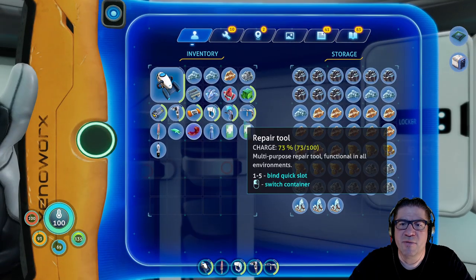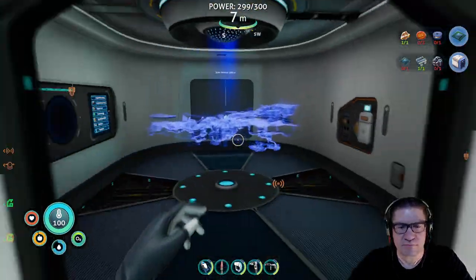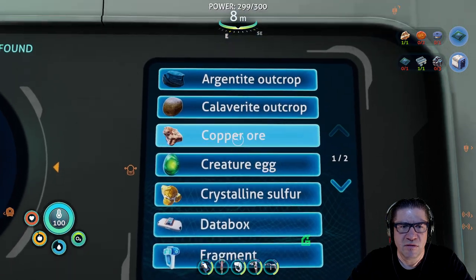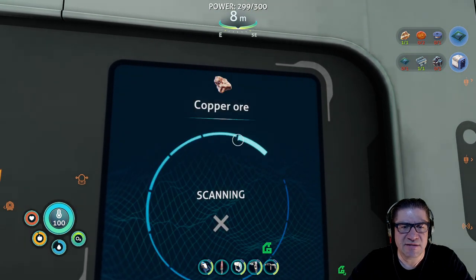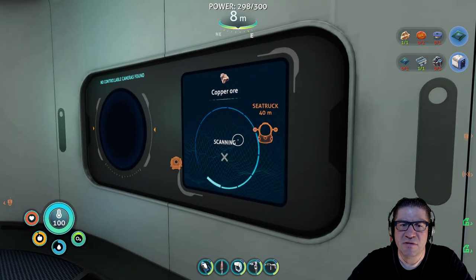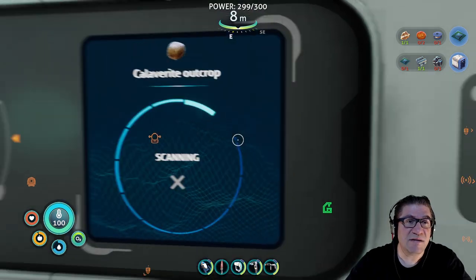Do we have a computer chip? No, we don't have any copper. Copper, copper, copper — you guys remember, we need copper. Dang it. Weren't we searching for copper earlier? Hold on — what has a chance of copper? Chance of copper, chance of copper. Hold on, was it this stuff? Calvarite outcrops.